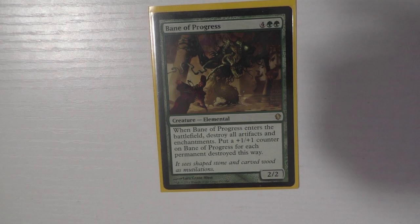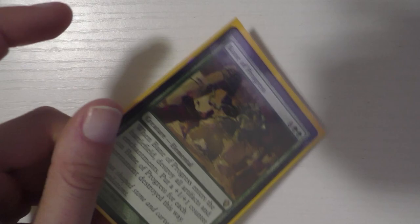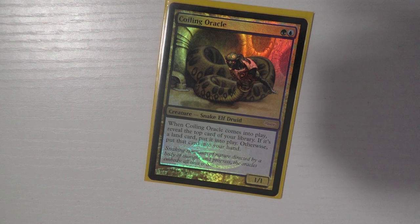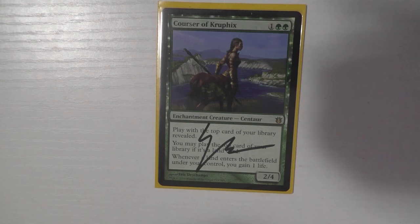Bane of Progress is an amazing card — my only complaint is it doesn't come in foil. I hope it gets printed in something with a foil. It destroys all artifacts and enchantments and gets bigger — huge body, great card. Next is Coiling Oracle, which I love so much. It basically reads: put a land onto the battlefield untapped or draw a card, and you're left with a 1/1. It clips with Skullclamp, it's a great blocker — all around amazing.